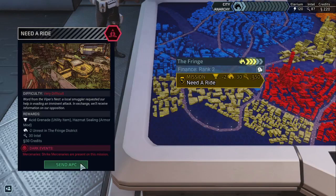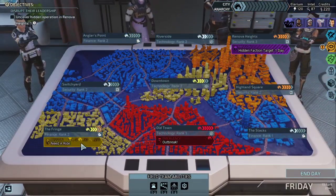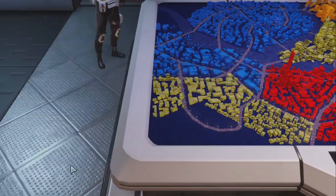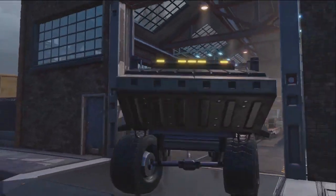I'm probably just gonna do Need a Ride. Acid Grenade will explode in an area and deal poison damage to everyone within it. Hazmat Ceiling is an armor piece that completely mitigates poison and probably smoke too. In addition, it's also gonna get us some more intel and credits. I do need to get rid of the Anarchy here, but I feel like getting these rewards is going to be more useful in the long run. Is it a good decision? No. But it's my bad decision to make. I'll regret it shortly.